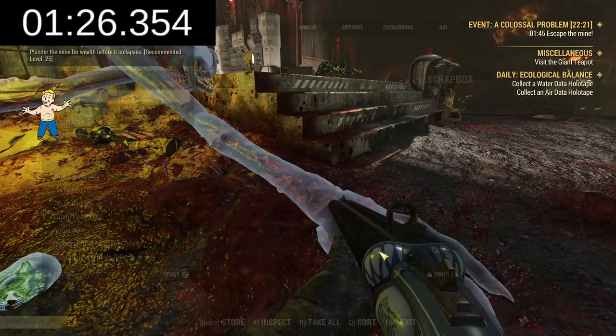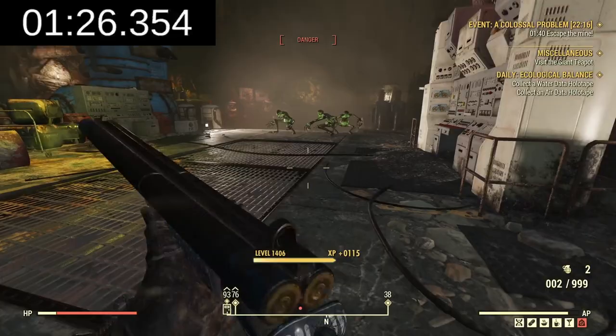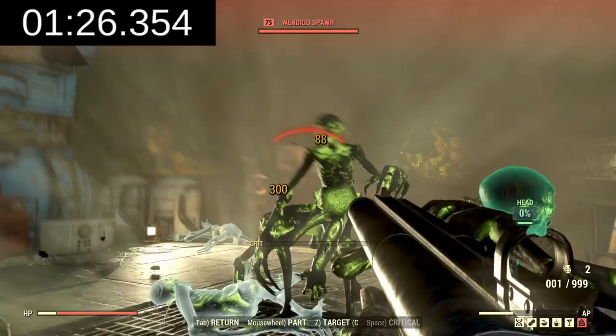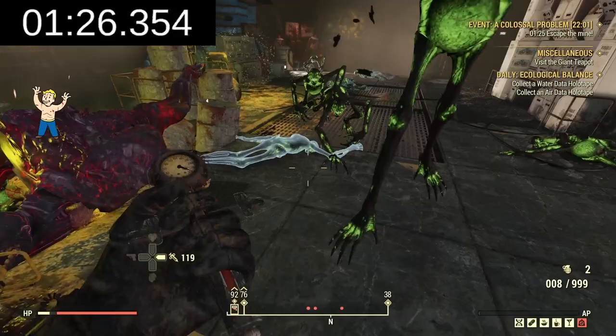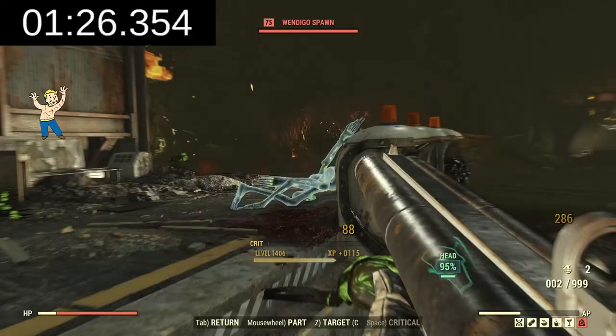If you look at the damage numbers — here I'll try to headshot the wendigos — that's 300 damage, so it's like 2400 damage total. It's insane. It's like the ghost rifle but shoots really fast. The downfall is, being a shotgun, you have to be really close to enemies for maximum damage.